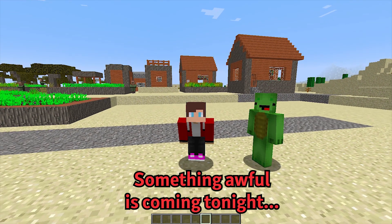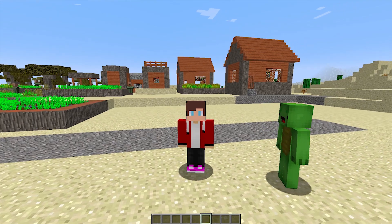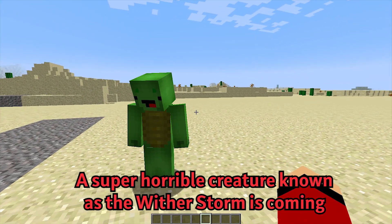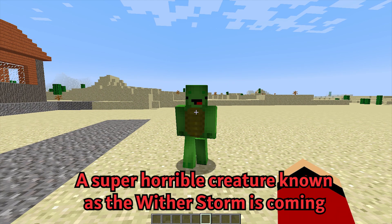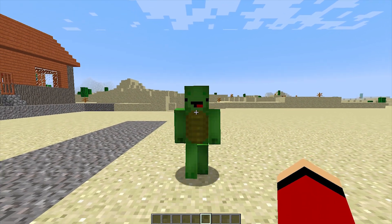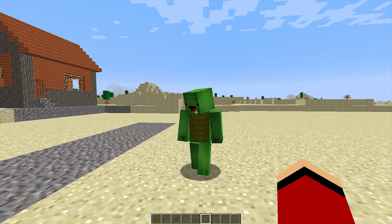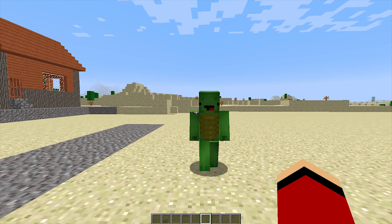Bad news! Something awful is coming tonight, and it might destroy the world! A super horrible creature known as the Witherstorm is coming! All I can say is that it's a scary creature. If we want to survive its attacks, we'll need a security house. If we don't build a tough enough security house, we'll be goners!